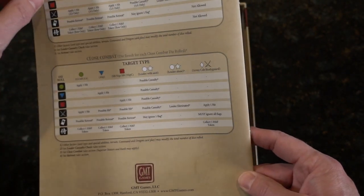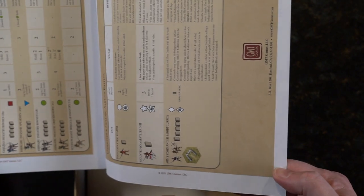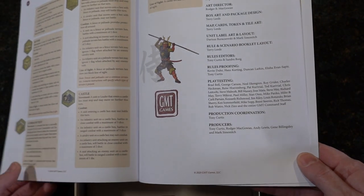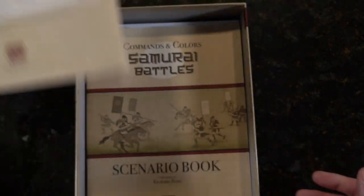How many total pages? I don't see a number count on the pages. Oh, there we go — 27 up in the corner. 31. 32 counting the back. So, 32 pages.